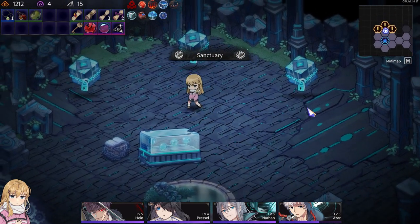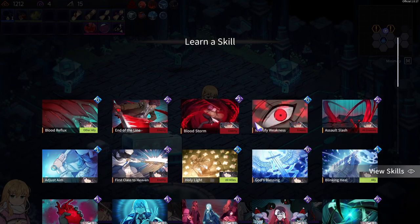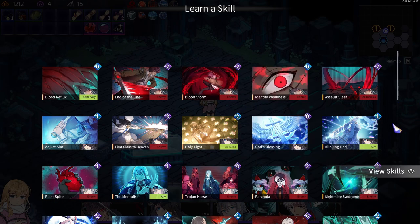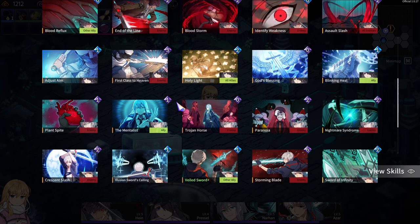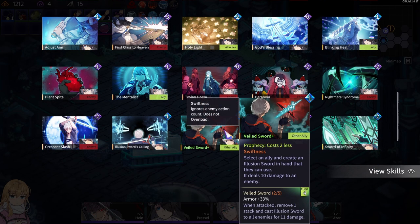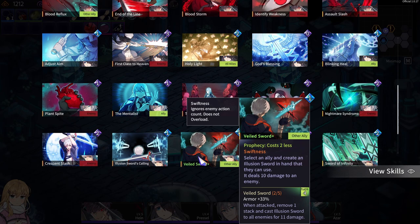Let's give it a go. I already have one key. Let's go book. Choose one. Do I want to see damage equal to? Only light. Next skill drawn by prophecy costs one less. Another first class — I don't need another one, even though it would be useful. Prophecy costs two less.